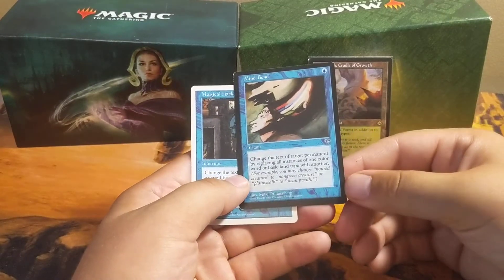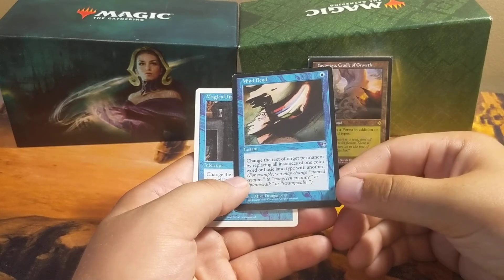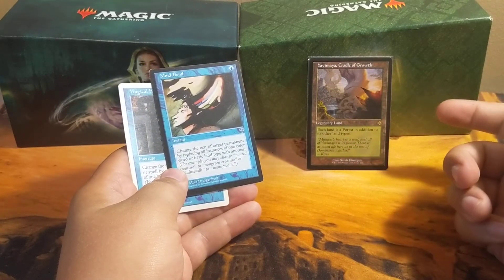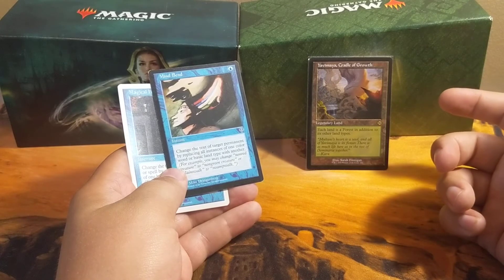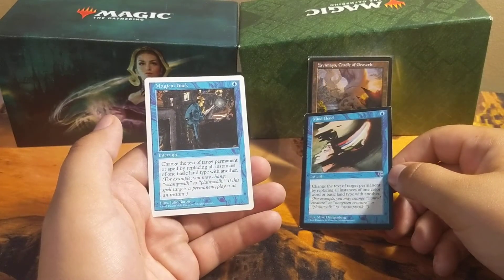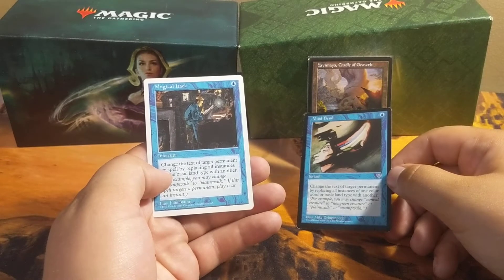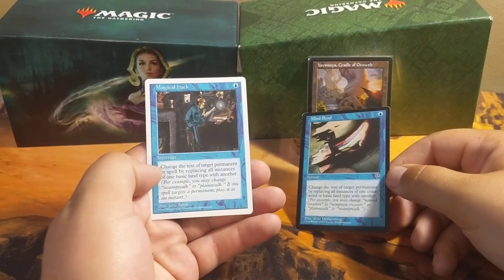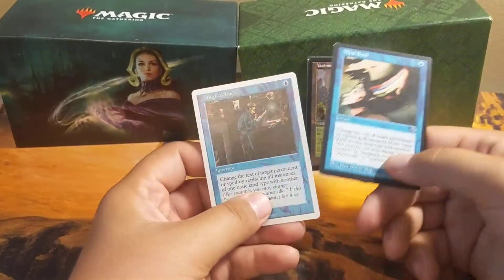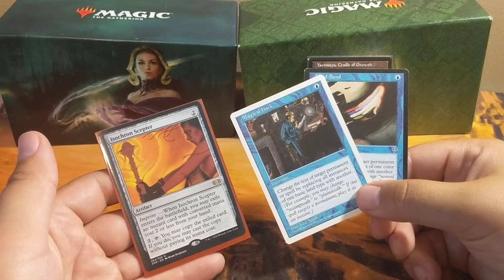My way of getting around this is to use Mind Bend — it changes the text of a target permanent by replacing all instances of one color word or basic land type with another. So I could switch it from being a Forest to being an Island or a Mountain, whatever I need. Magical Hack does the same thing, except it can target a spell as opposed to just a permanent. Both would be good if I can Isochron Scepter it, but most of the time I'm trying to use Isochron Scepter with a counter spell or a Mana Drain to ramp up on colorless mana.